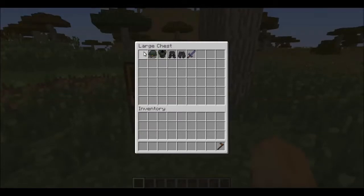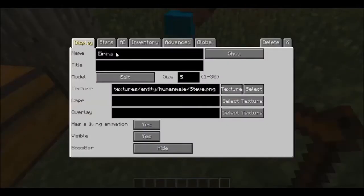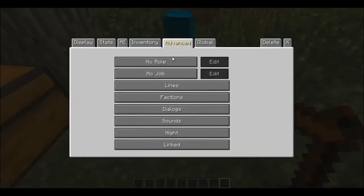So take your NPC. I don't care about the name. Go to advanced settings and make his role a follower — you must make his role a follower.